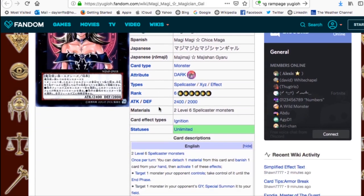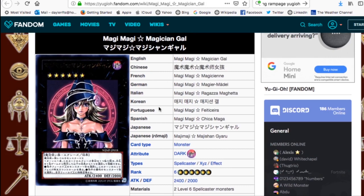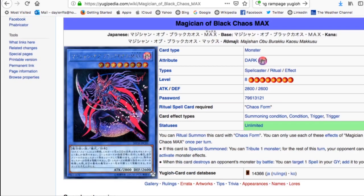Just to confirm, we do not get Magi Magi Girl in the tin. Briefly, her effect requires two Level 6 Spell casters. You detach one material and banish one card from your hand, then activate one of two effects: take control of one monster your opponent controls until the end phase, or special summon one monster from your opponent's graveyard - essentially a Change of Heart or Monster Reborn. Her effects are stupidly powerful, which is why it's disappointing we can't have her.